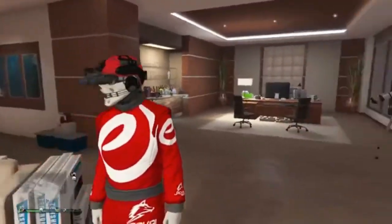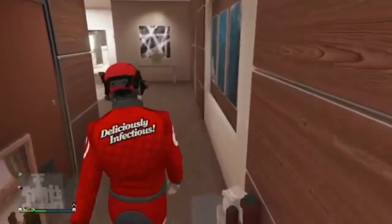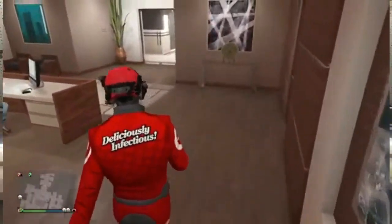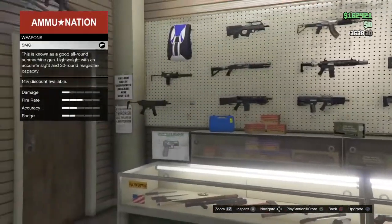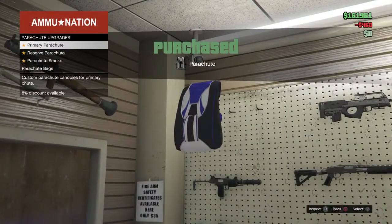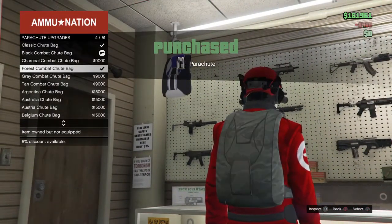Then what you're going to do is make your way over to ammunition to save the outfit and get the parachute. After you're making your way to a clothes store, you're going to go over to the parachute and you're going to buy that. Then you're going to go down to parachute bags and you're going to go and buy the Australian shoe bag.